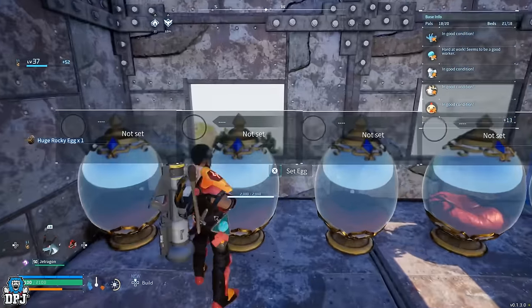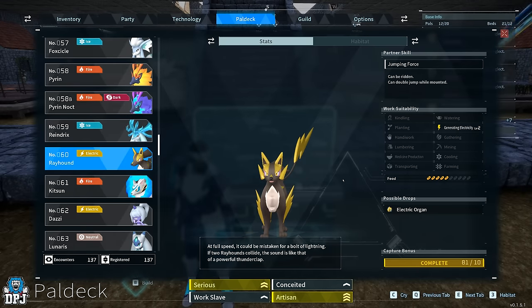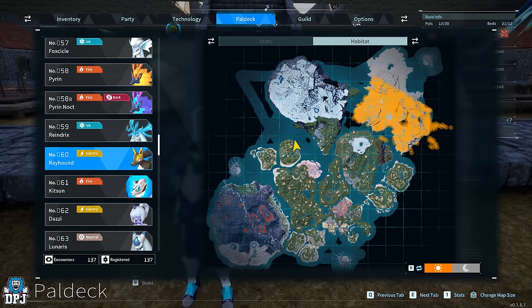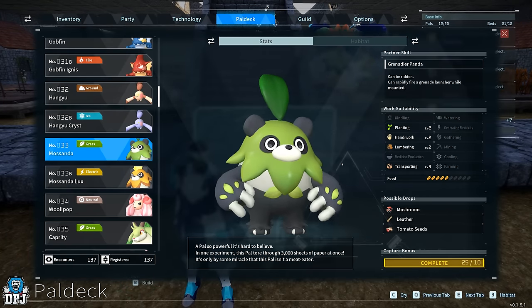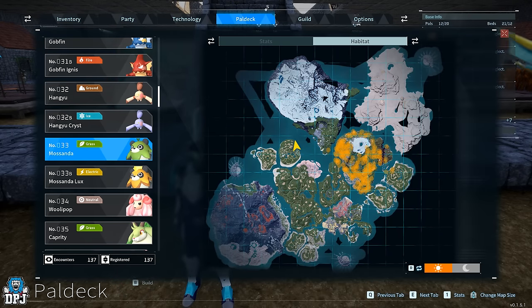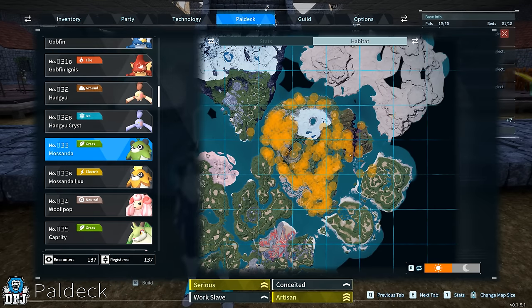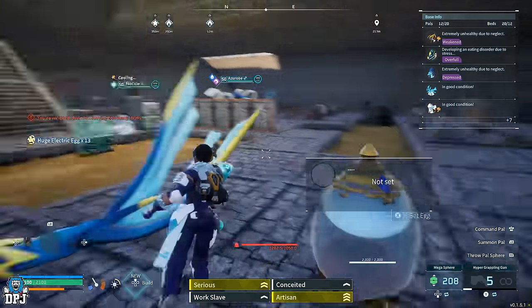First things first, we need to get these four passives — Artisan, Work Slave, Serious, and Conceited — split between a Rayhound and a Mossanda, because we want to breed these together to get a Grizzbolt with all four passives. Go out and catch a ton of Rayhounds and Mossandas. It can be two passives on each, or three on one and one on the other — it doesn't matter, as long as all four passives are shared between these two pals with no unwanted extras. Breed them together until you get that Grizzbolt with all four passives.